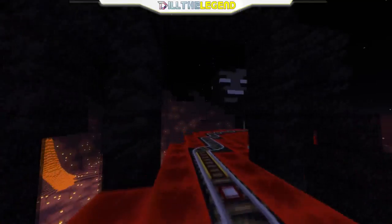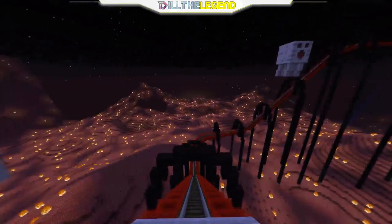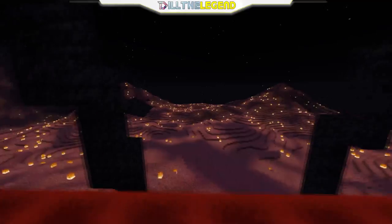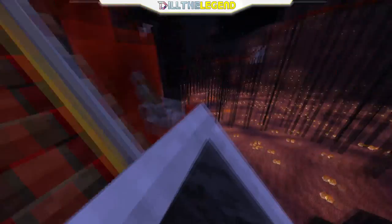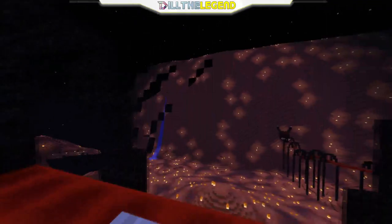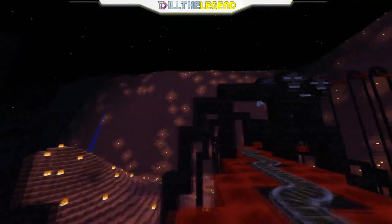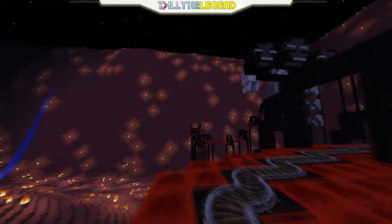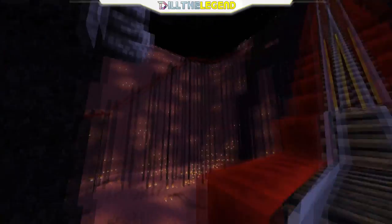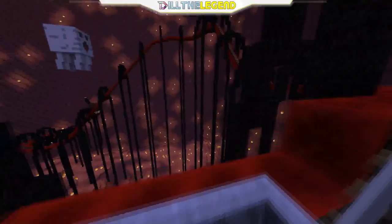Let's go up here. It'd be cool if we got to go inside one of the ghasts, just through the weather. The fire is adding some really cool lighting down there — it looks a lot better than the actual nether. There's some water — why is there water in the nether? It's probably just not supposed to be there. It looks like we're going to go inside something — is that like a devil's mouth or dragon's mouth?